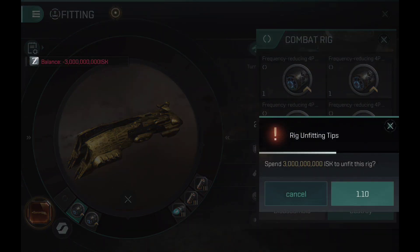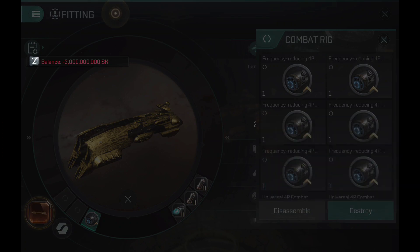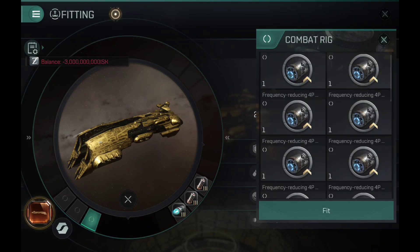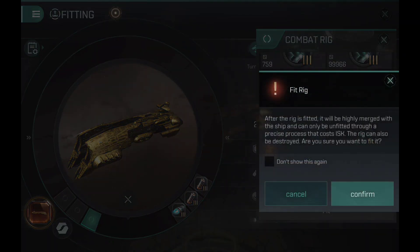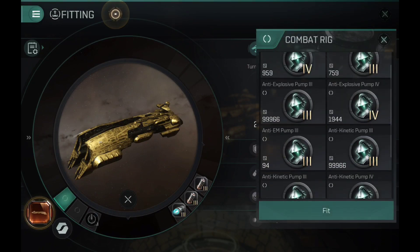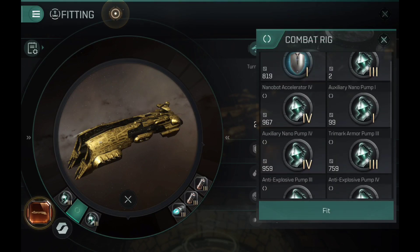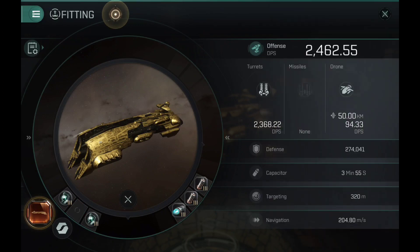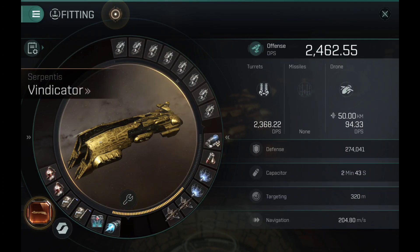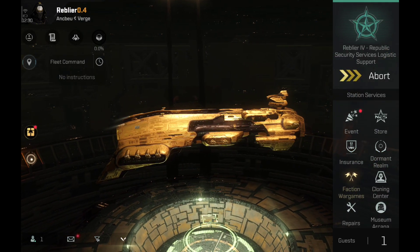Integrations are expensive and not for everyone, so you don't have to go the integrated route. You can use classic rigs — one anti-kinetic, one anti-explosive, and a third rig that can be a nano pump, nano boat accelerator, or trimmer karma pump, depending on what you're looking for. Personally I'd go with extra armor repair speed.